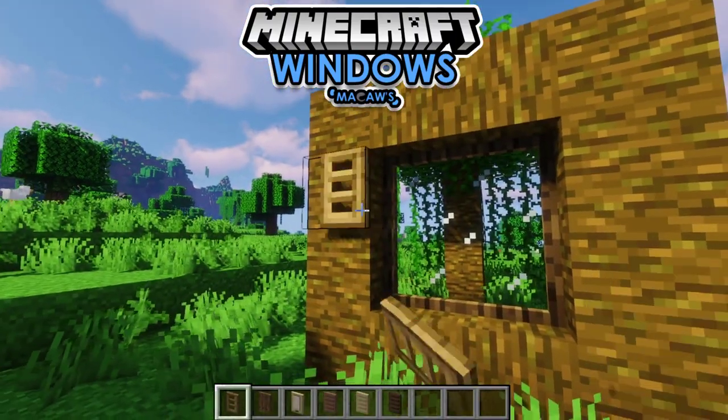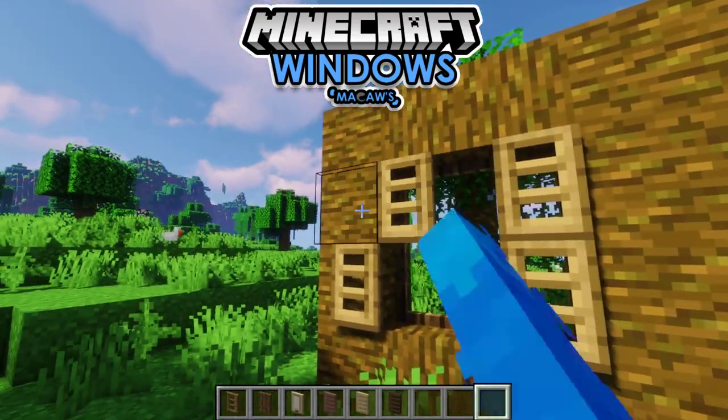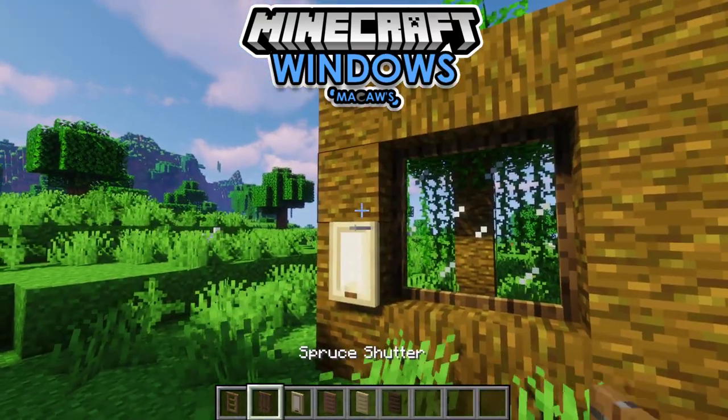Here we have a new addition: window shutters. They come in 11 vanilla variations and 12 Lavender variations. They can be opened by right-click and they can be placed left or right-sided as you decide.